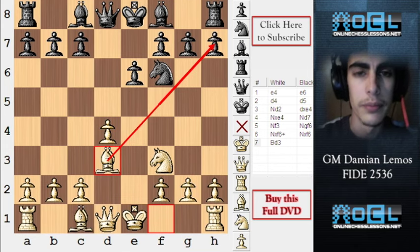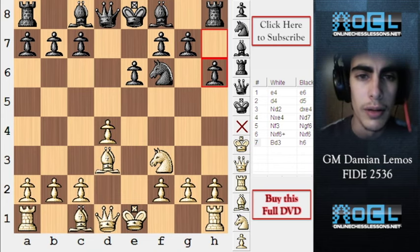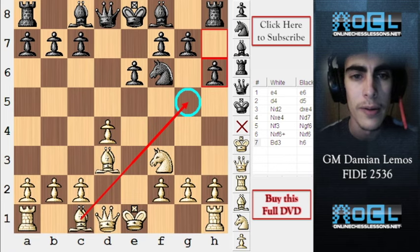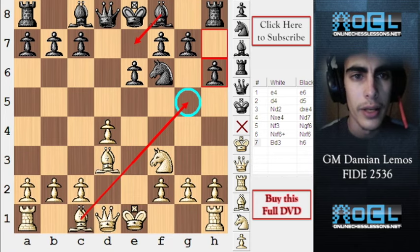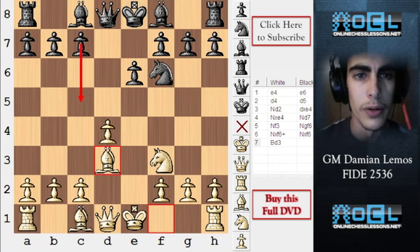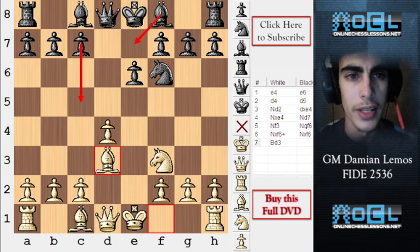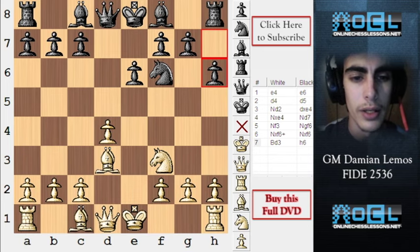Black's move here, h6, is not the best move — it looks like a waste of tempo. I don't think black needs to stop bishop g5. In that case, black can just play bishop e7, protecting and unpinning his knight. Black can't afford losing a tempo here with his king in the center. I would just go either c5 or bishop e7 to play it safe — bishop e7, then castle, and finish development. Playing h6 here is definitely a waste of tempo.